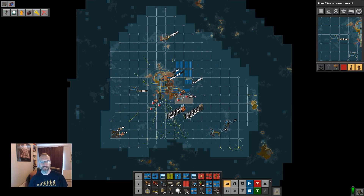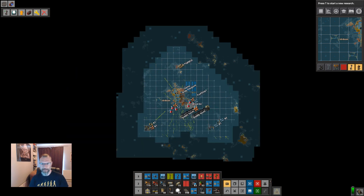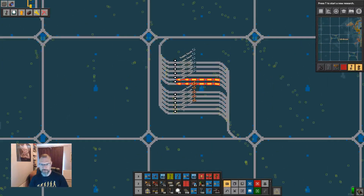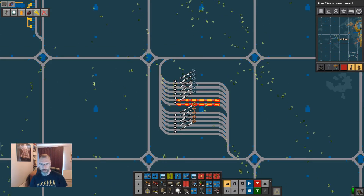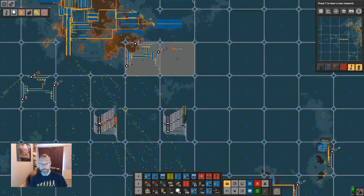Hello and welcome back to Factory Atlantis. The grid must grow. I've put down a bunch more blueprints growing out the grid pattern. I'm trying to grow this apex both ways. Bots are doing their thing. We have a train supply depot for iron ore, for copper ore, for stone, for coal. And that's where we are at the moment.